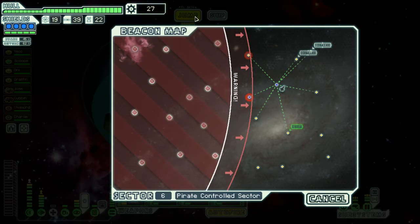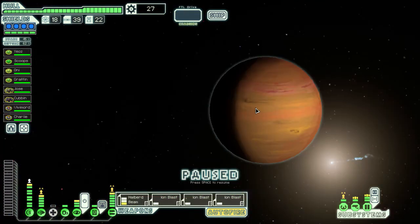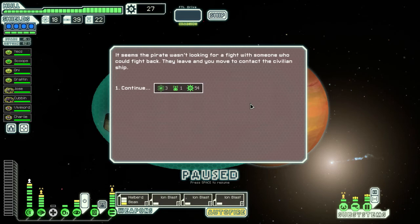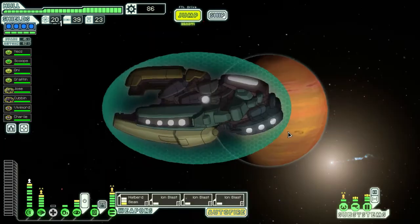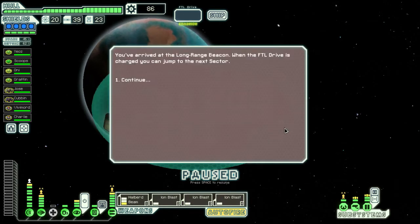That'll give us full cloaking. We got distress signals but I don't think we have enough time to get to them and then hit the exit. And from our strongest weapon — I don't know what our strongest weapon is. I'm assuming it's the halberd beam, because the other ones are ion blasts.